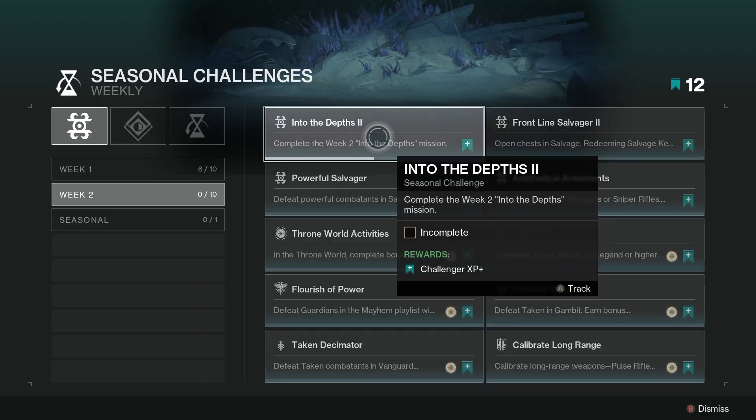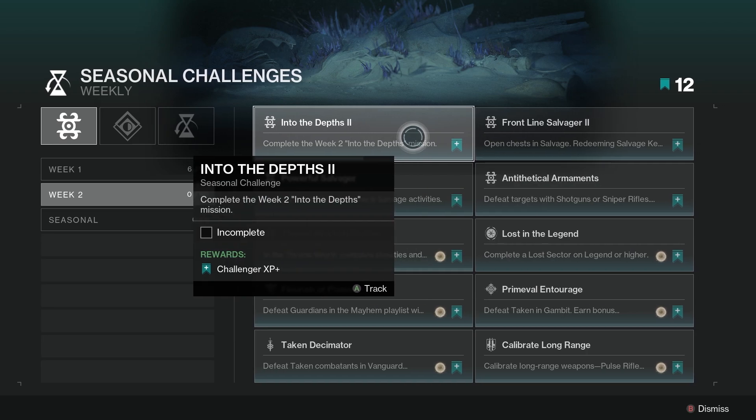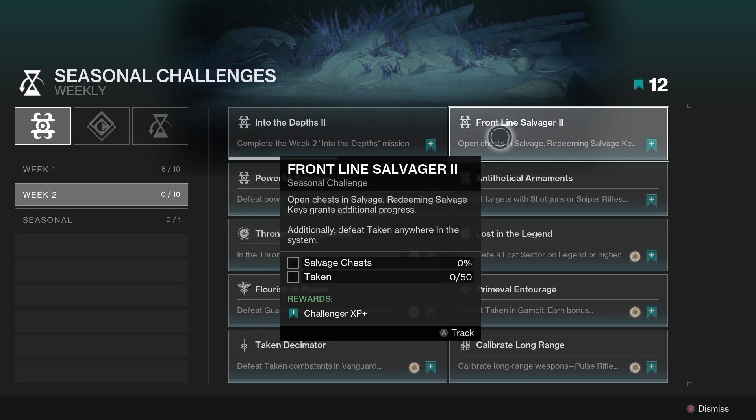Next up let's check out the Seasonal Challenges for the week. It's week two of Season of the Deep so we've got Into the Depths 2 — complete week two of Into the Depths. We've got Frontline Salvager 2 — open chests in Salvage, redeeming Salvage keys grants additional progress. Additionally, defeat Taken anywhere in the system.